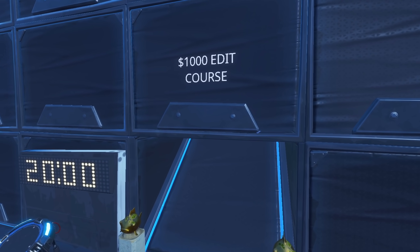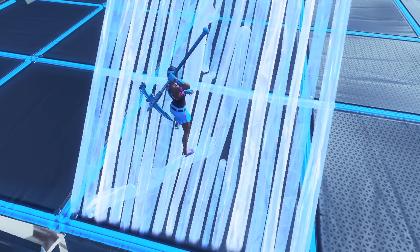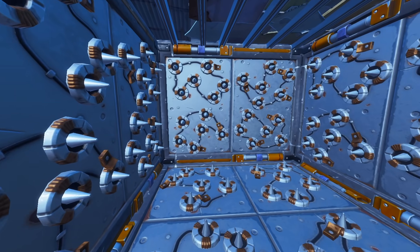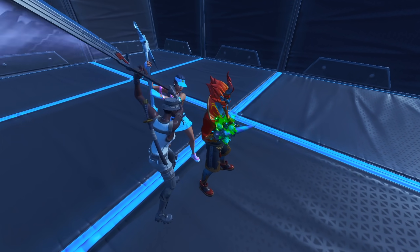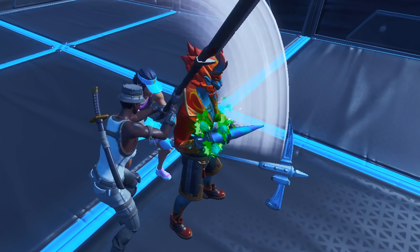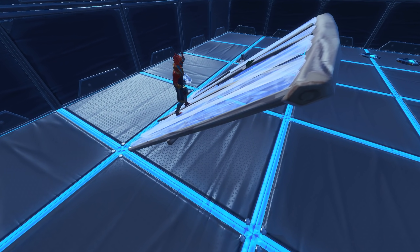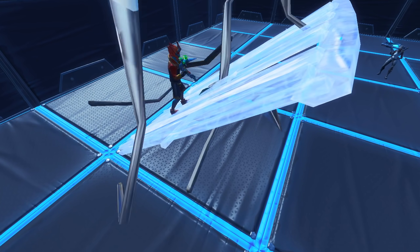Today I created a rigged edit course for $1,000. I had some of the fastest editors run through this course, but the secret was that this edit course was impossible to complete, which means that none of them would actually win the $1,000 — except for one, which happened to be the slowest editor in the game. How was the slowest editor able to beat all of the fastest editors to win $1,000?